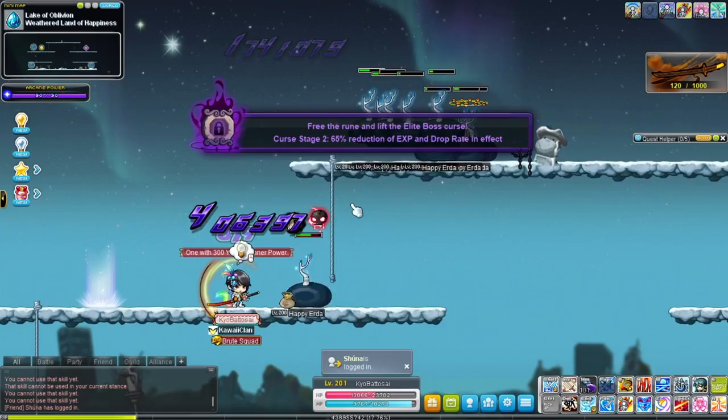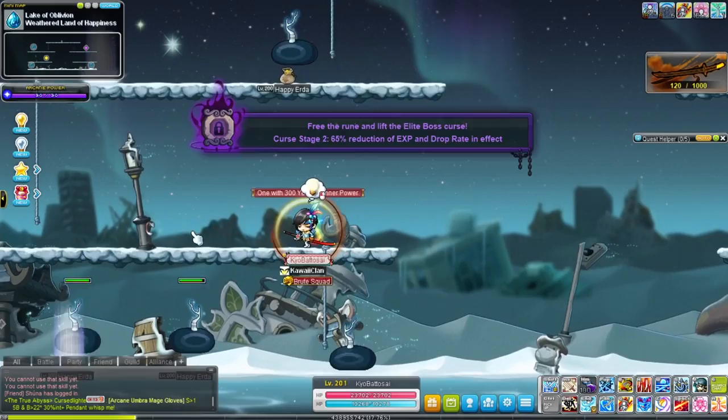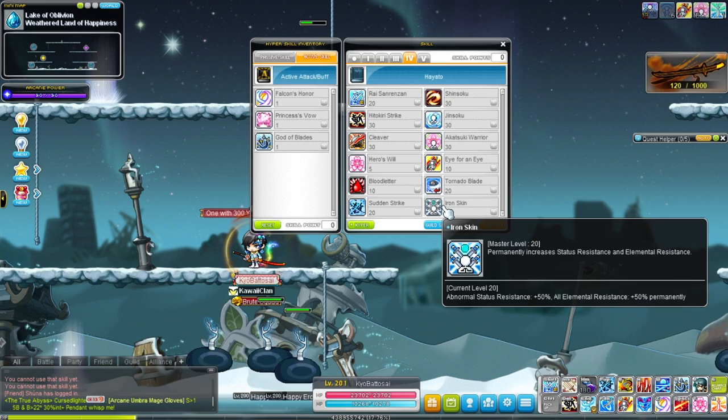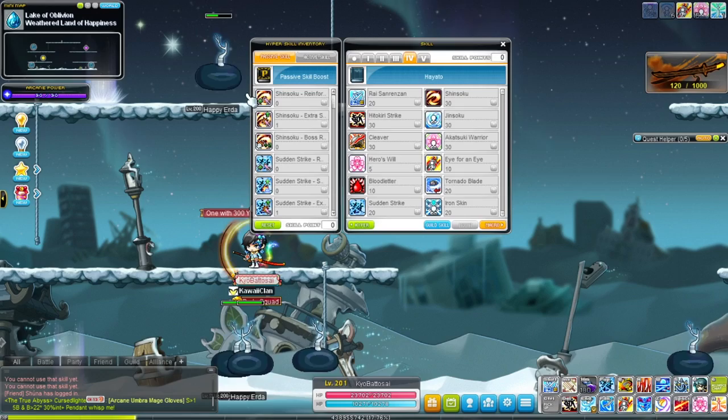Sudden Strike will put a debuff on enemies — it'll make you and your party members do more damage to that enemy, and it also works on bosses. And then finally we have Iron Skin, which will increase your abnormal status resistance as well as elemental resistance.